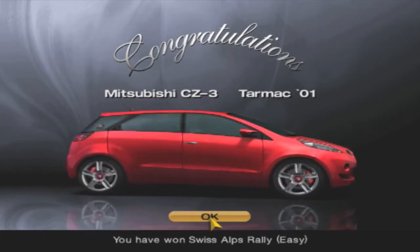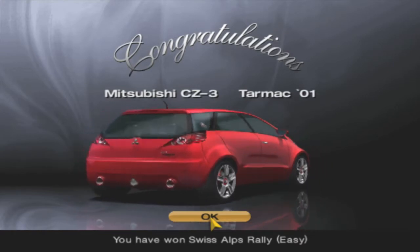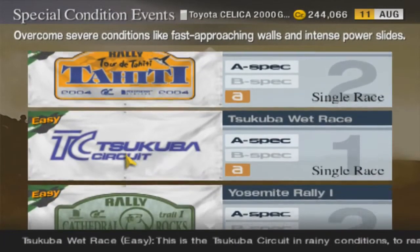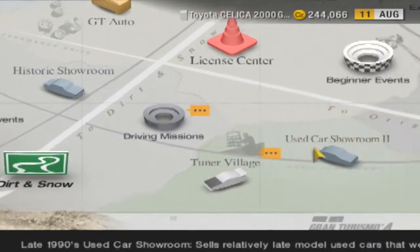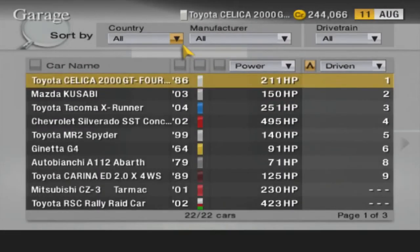It's a Vicious CZ3 Tarmac — looks like a cool little car. It says it's a tarmac vehicle, but I'm sure it would be good for off road as well. Alright, so I guess next time we'll probably do Tahiti — oh, Tahiti, I remember it. And then we've got Cathedral Rocks — two different types of Cathedral Rocks, which actually blends onto the El Capitan Raceway I think.